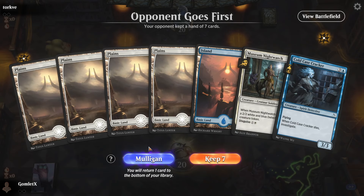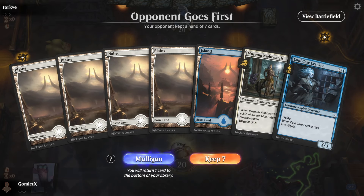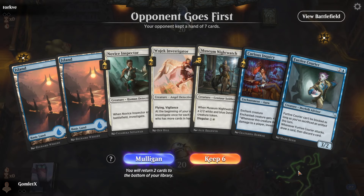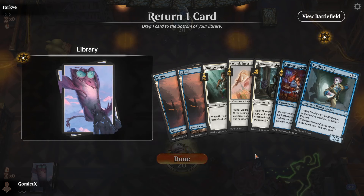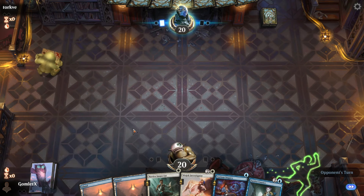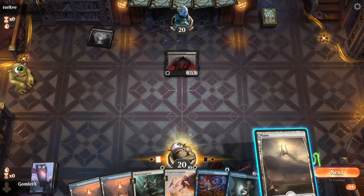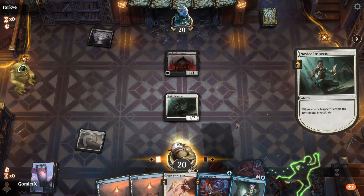Here we are for the final round — unfortunately one-and-one after getting domed by that nutso Boros deck. I don't think I can keep a five-lander because any land draw from here is really bad, even though it's both of our colors with a three-drop into four-drop. I'm going to mulligan. This hand is actually worse, but we hit a plains and we're in magical Christmas land. I'm going all in on the plains — ditching a colorless spell. Full gamble — we've got no shot at the 3-0 prizes anyway.